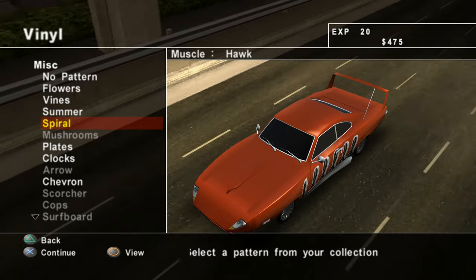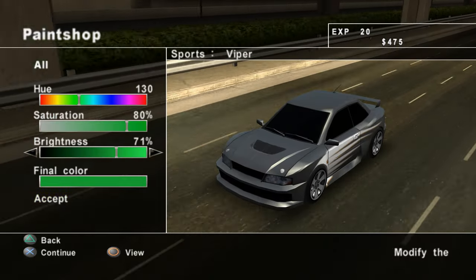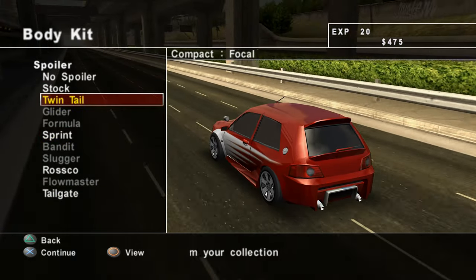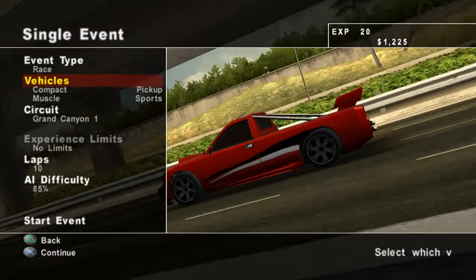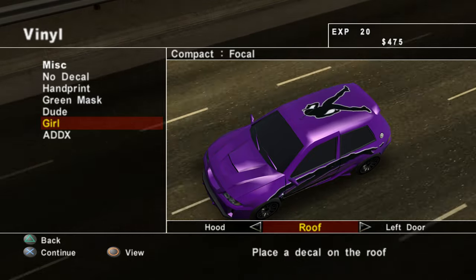Lastly, there is a great amount of vinyls and decals to choose from, with an in-depth paint color system for car parts and vinyls. Crash and Burn definitely doesn't have the best vehicle customization I've ever seen, but it helps make the cars feel distinct from each other despite only having four models to choose from.